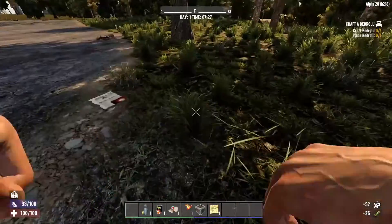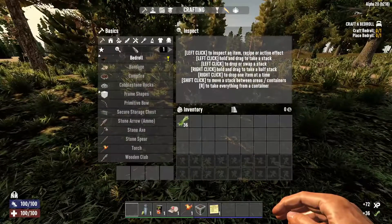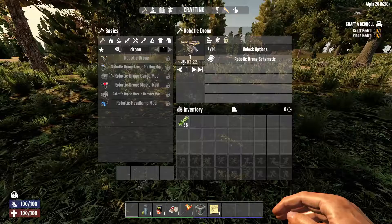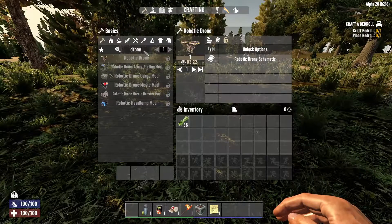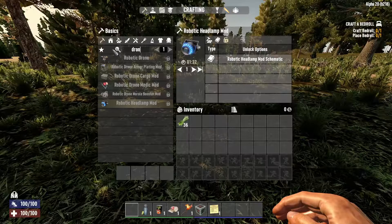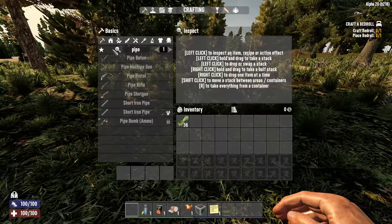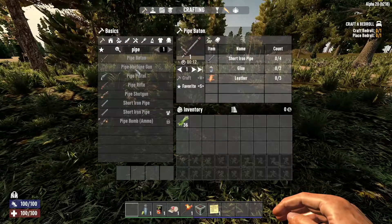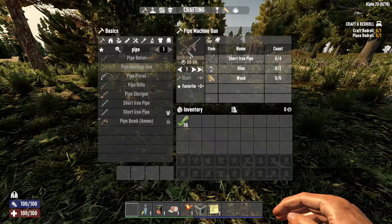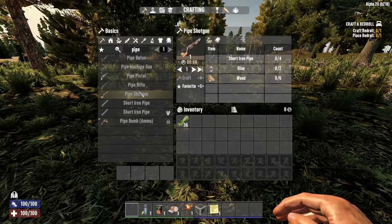They've added a ton of stuff to the game, like a whole bunch of new POIs. They've also added a drone, which is interesting. There are mods in the game now, and the big one — they got rid of the blunderbuss. We now have pipe weapons: a pipe baton, pipe machine gun, pipe pistol, pipe rifle, and of course the pipe shotgun.